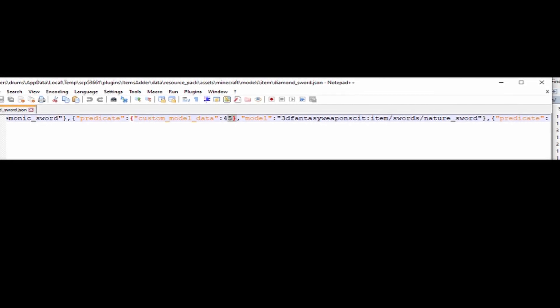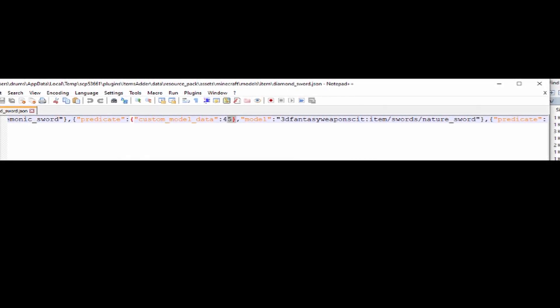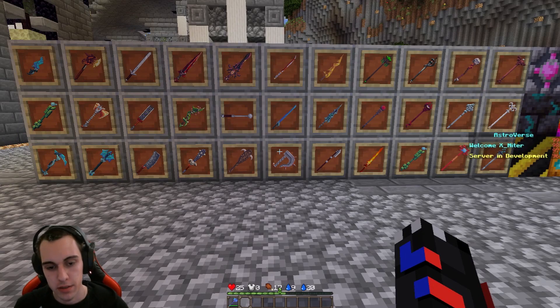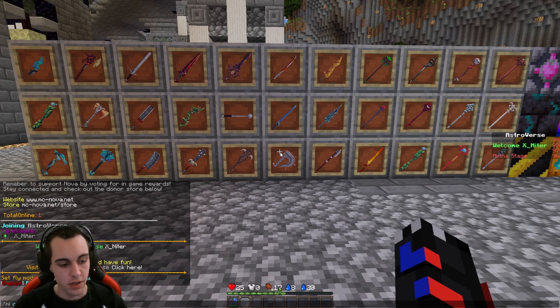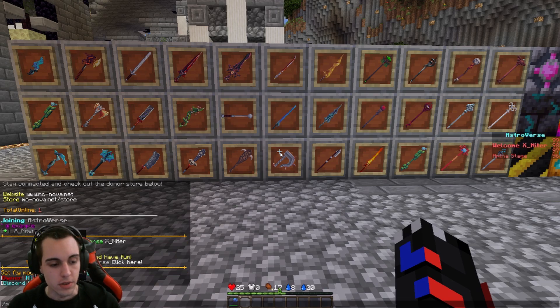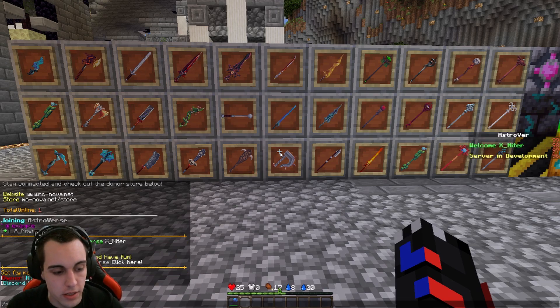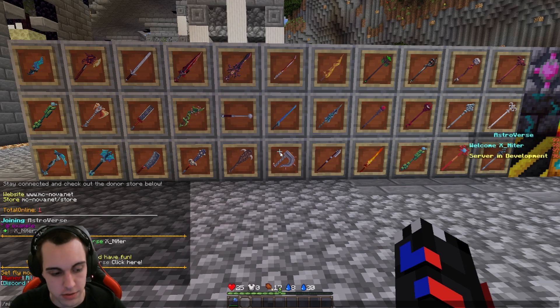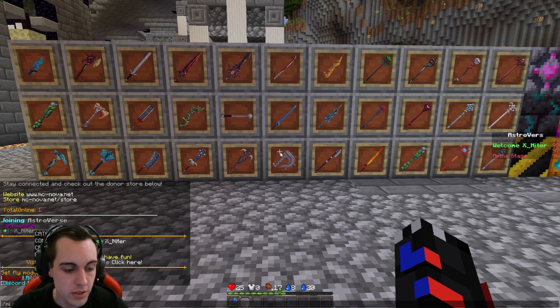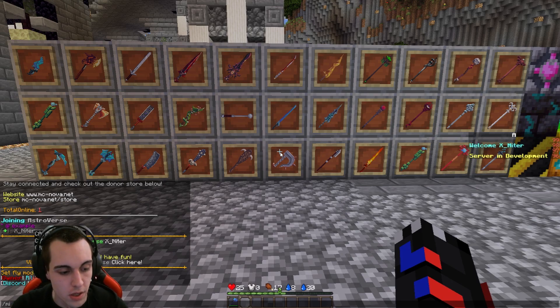Back in the server, remember the number 45. Go ahead and run /mi create. Here you choose what type of item to make — accessory, armor, axe, block, bow, catalyst, consumable, crossbow, dagger, gauntlet, gemstone, great axe, great bow, great hammer. We said it's a nature sword, so we could go with staff or sword.